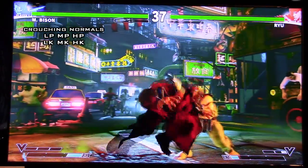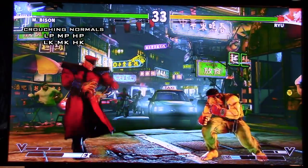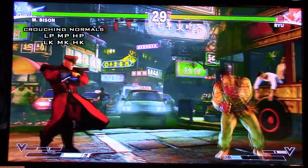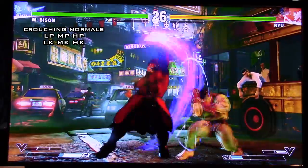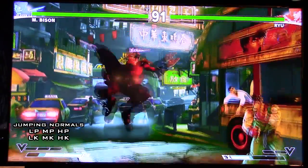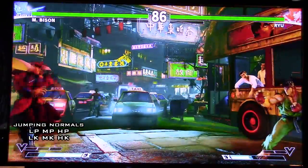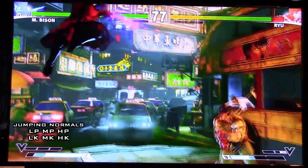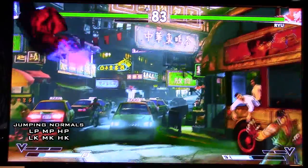If you want to see how the slide looks, it was in the Bison reveal trailer — it actually shows a setup with his slide as a counter hit. Now, jumping normals: Bison's jumping medium punch returns but it's a little different this time. When you whiff it in the air, you can only do one. It's not until you make contact with your opponent that you can do two medium punches in a row, which puts them into a juggle state.